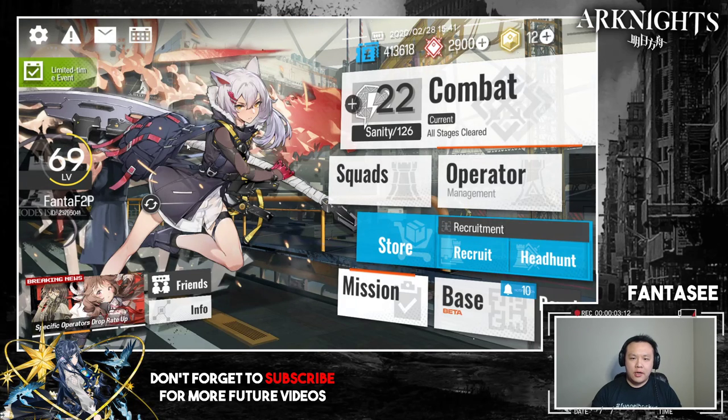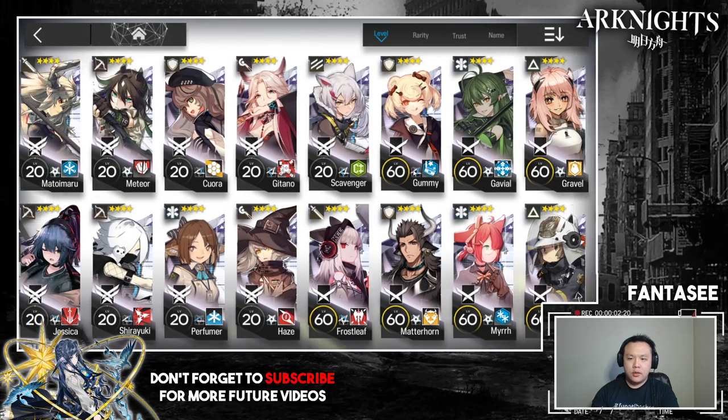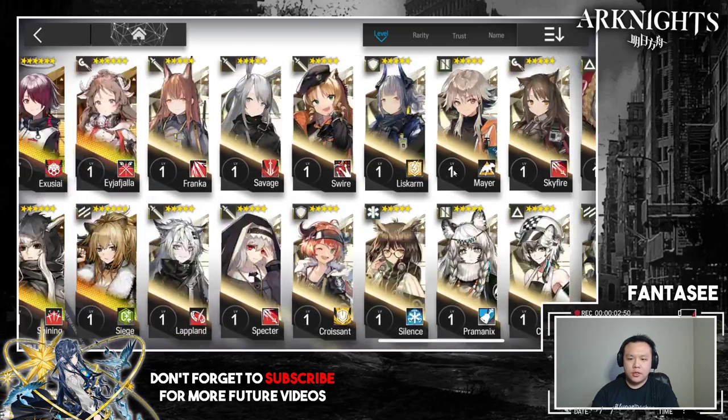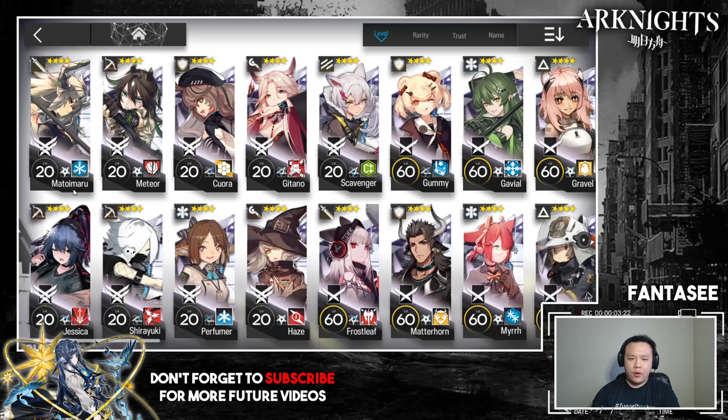This is my free-to-play account — it uses only four-star units. All the five-star and six-star units are untouched. This account started during the first week so it's relatively progressed. It has a lot of E2s, and for four-star units it's actually very easy to E2. You don't need a lot of E2s to clear normal mode stages for chapter 5, but for challenge mode there are stat requirements where E1 units just won't cut it.